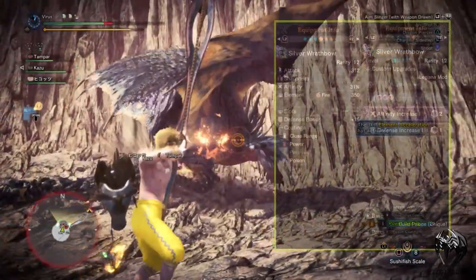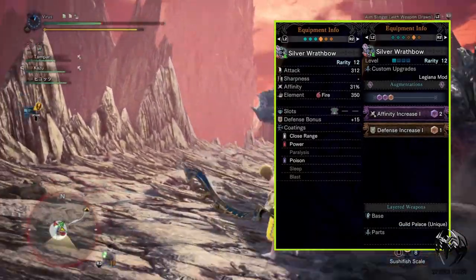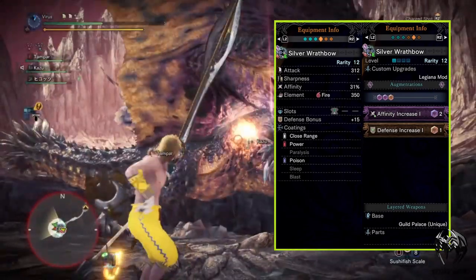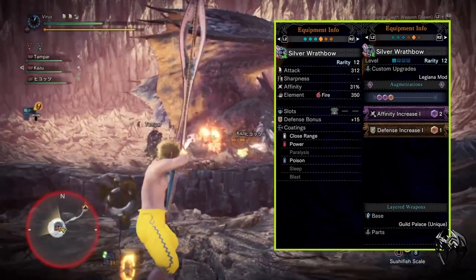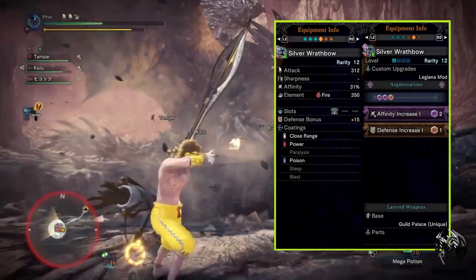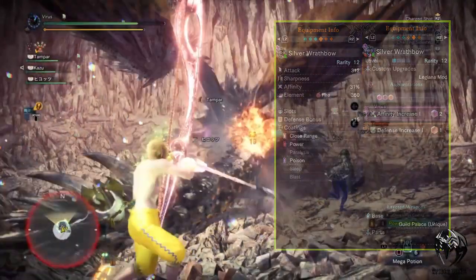As for weapon I'm using Silver Wrath Bow with 312 attack, 31% affinity, 350 fire element attack, and plus 15 defense. I've augmented this weapon with an affinity increase and a defense increase augmentation.